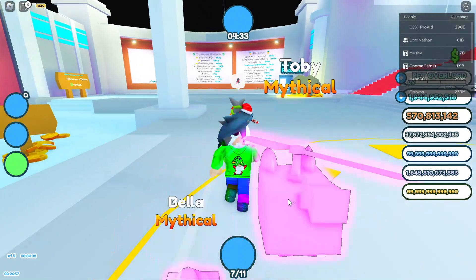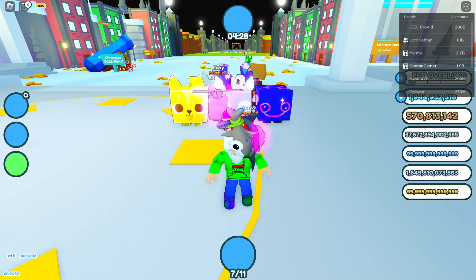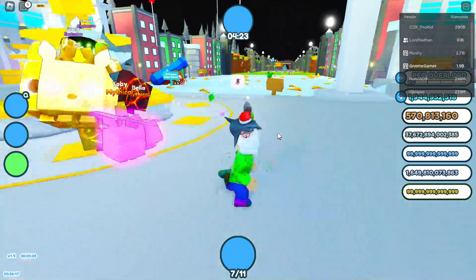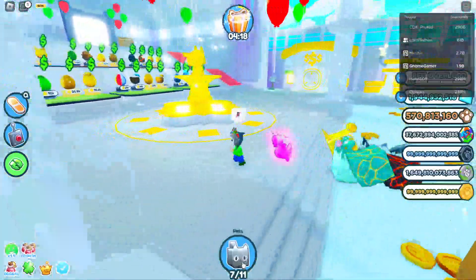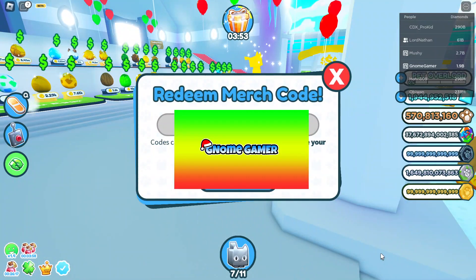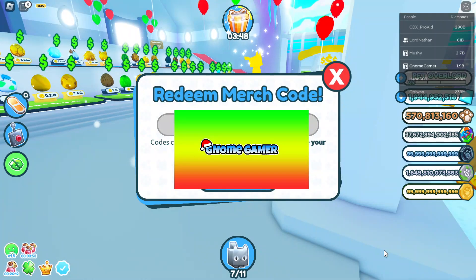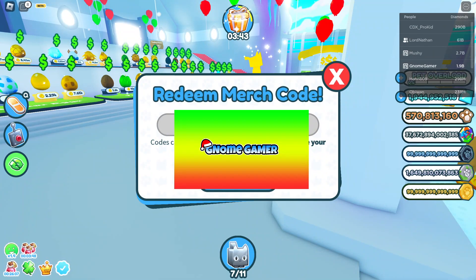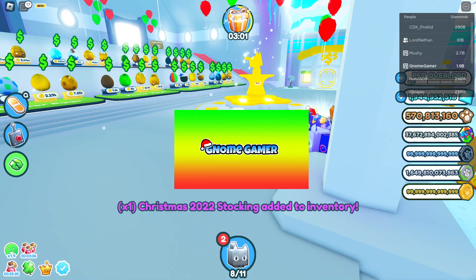Alright guys, we're in. What is up with my avatar? Why does it look like that? I did not have that many hat accessories on. Anyways, the game looks really weird right now. I'm gonna redeem these. I'm going to redeem the monkey first, so I'm gonna put in the code — it's hidden for you guys for obvious reasons. I'm redeeming — we got it, let's go.